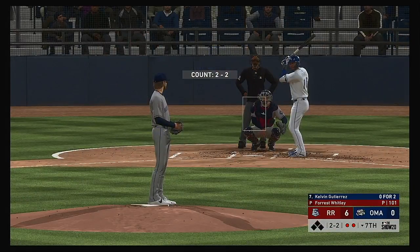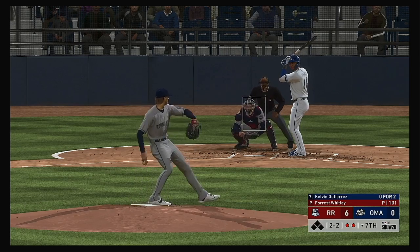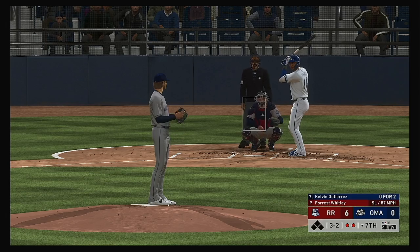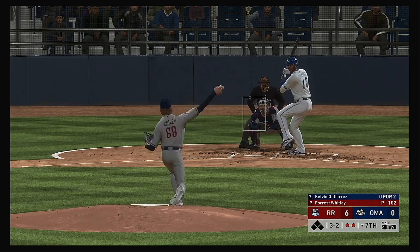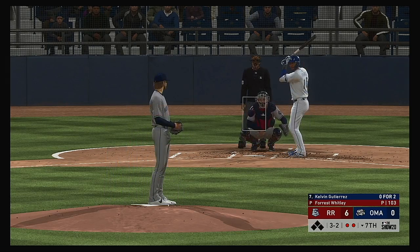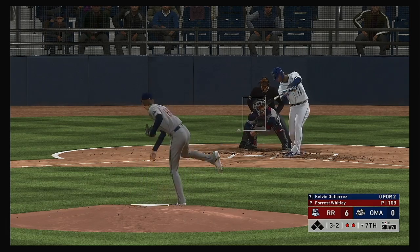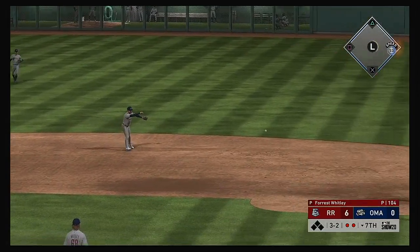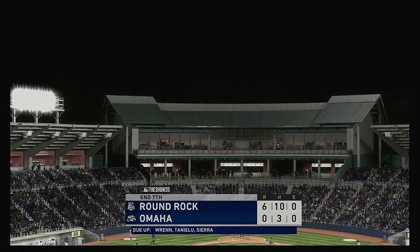The third baseman, number 16, settling in now — Kelvin Gutierrez. First two men in the inning have both gone down via the punch-out, so we'll see if he can fare any better. A little too much bite on the breaking ball that time as it's well off the outside. Still hanging with him — another good swing to keep it going. Once again, a 3-2. This should end the inning as it's sent out to second — reined in, whipped to first in time, and that ends the inning.